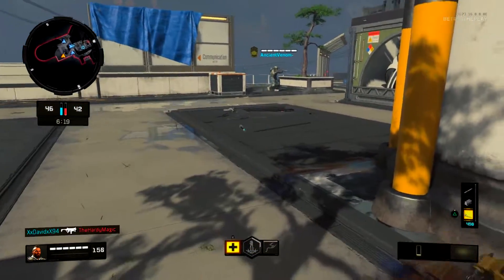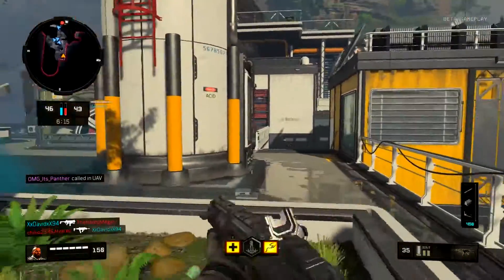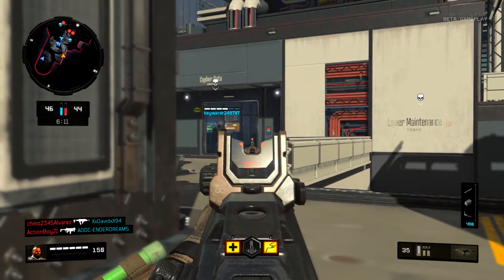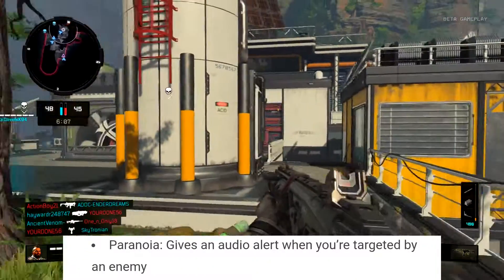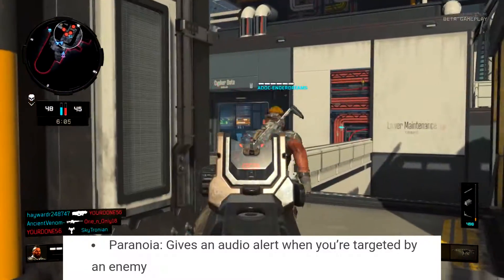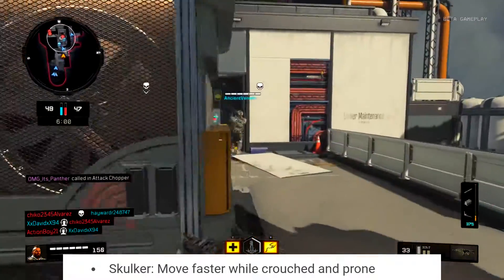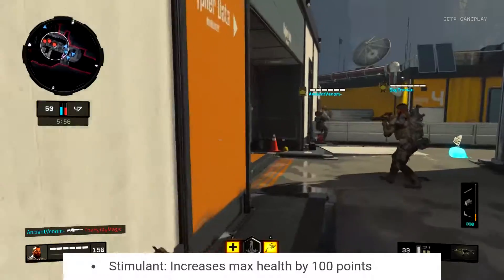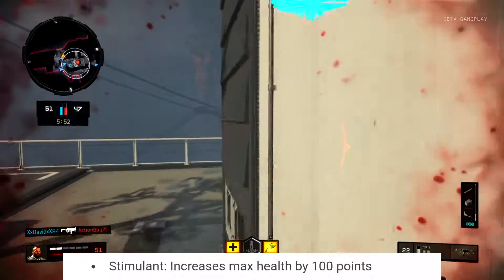Now let's talk about the perks when it comes to Blackout. The mode features perks and consumables — some are new perks while others are modified versions of the multiplayer perks. Paranoia gives an audio alert when you're targeted by an enemy, which is pretty cool, kind of similar to Sixth Sense. Skulker lets you move faster while crouched and prone, kind of like Stock in its own way. Stimulant increases max health by 100 points — that is a lot of extra health, that's practically double health.